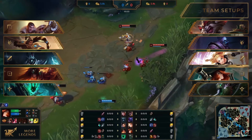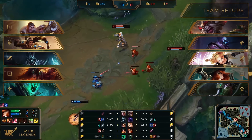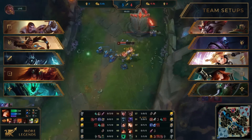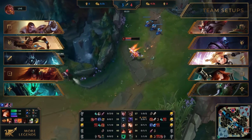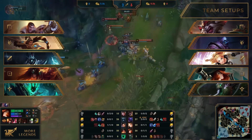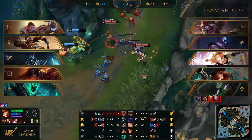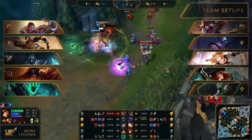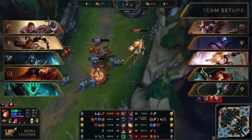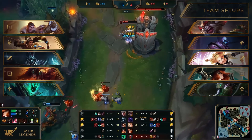MF's support is Fiddlesticks. In lane, they have decent poke and can harass their opponents from the very first minutes of the match. One of their biggest power spikes is at level 6 — the combination of Fiddlesticks and Misfortune's ultimates is very strong, especially when used unexpectedly. They are matched against Sivir and Thresh, who have high burst damage and good engage potential, but can also disengage due to Thresh's lantern. Red team's bot lane should dodge Thresh's hook at all costs and keep in mind that the enemies have Dark Passage and Spell Shield.